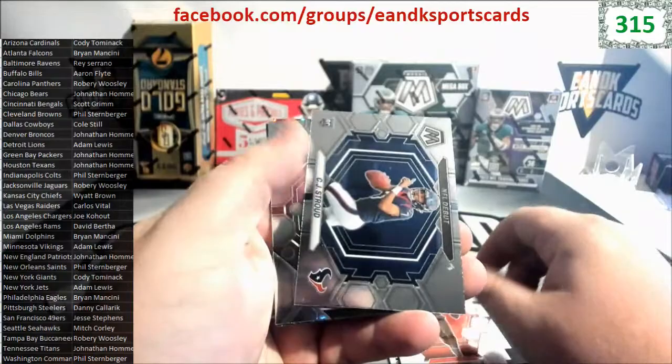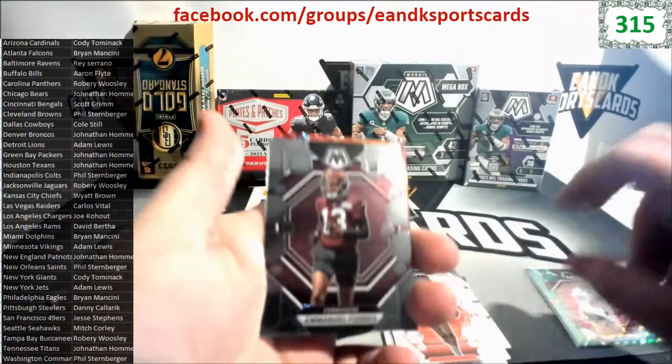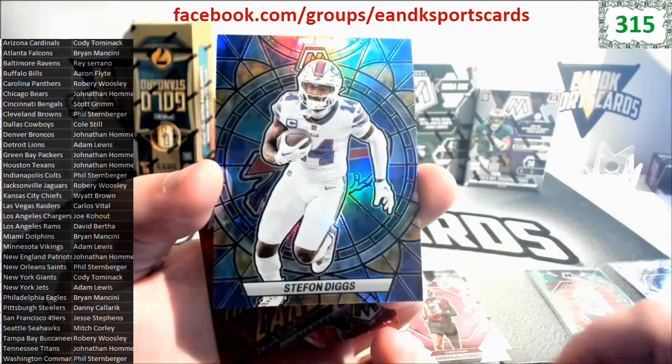We got Darren Waller, Steve Young, NFL debut CJ Stroud - the guy just keeps winning. This is probably a $10 card right here. Jonathan, the more we get of him, the more you pay for your spot price. Emmanuel Forbes. And how about the stained glass of Stefon Diggs?